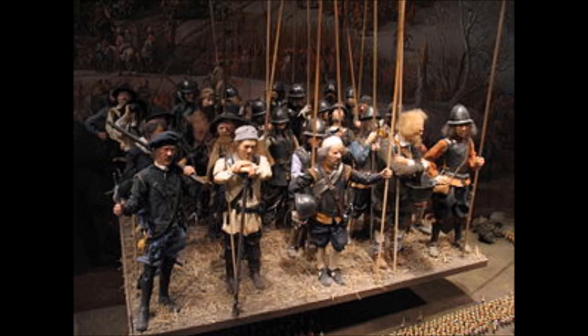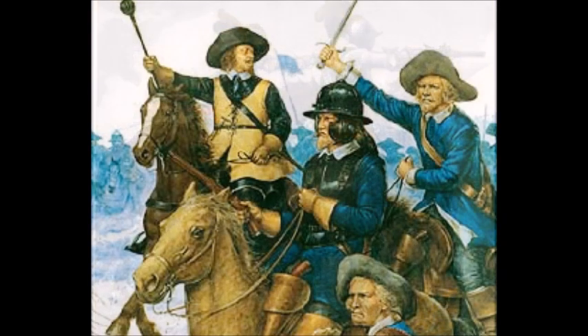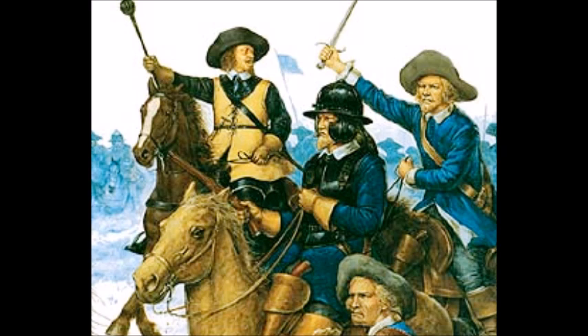The Battle of Nordlingen, which was fought on the 6th of September 1634, was the first major defeat for the Swedish army since the death of King Gustav Adolf two years earlier. It came about as a result of an attempt by the Swedes and their German allies, under Bernhard of Saxe-Weimar and Marshal Horn, to relieve the town of Nordlingen, currently besieged by the combined Spanish and Imperial armies under the Cardinal Infanta Ferdinando and the Archduke Ferdinand of Austria. The Swedes suffered a humiliating defeat, in no small part due to a divided and fractious command, faulty appreciation of the terrain, and unimaginative tactics.